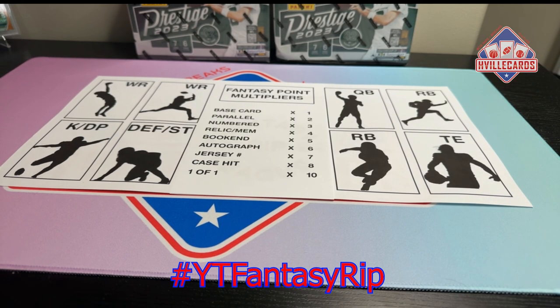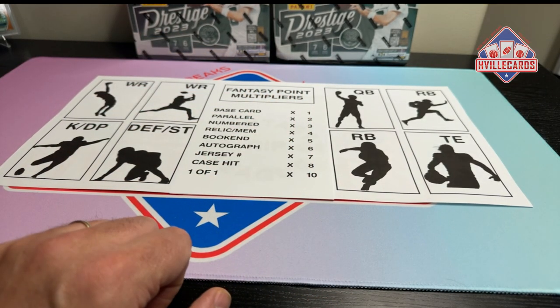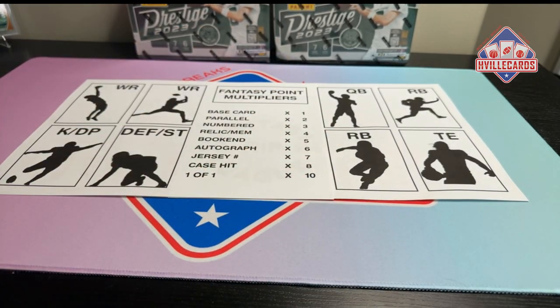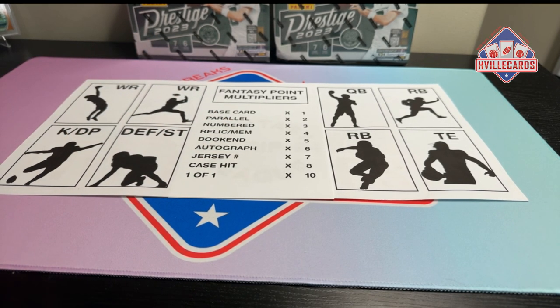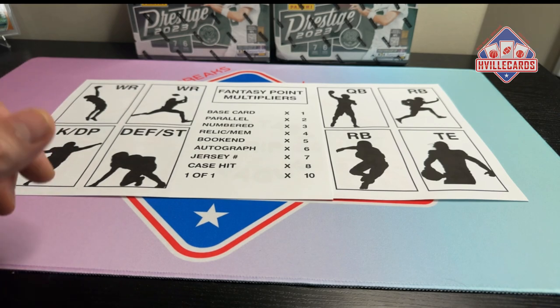You get multipliers on players' points based on what type of card it is. So if it's a base card and the guy scores 15 points total, you get 15. But if it was a numbered card, you'd get 15 times 3, so you'd get 45. The multipliers go all the way from 1 to 10 — a 1-of-1 is times 10.